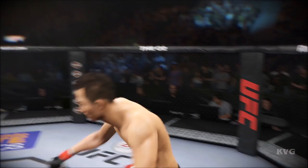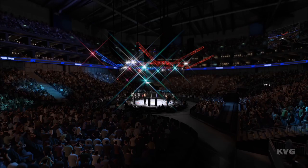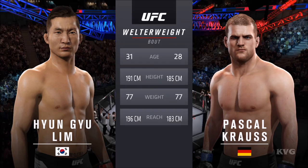Young-Joo Lim, ready to go to battle with Pascal Panzer Krause. Our tale of the tape for this welterweight fight: Krause is 28, Lim is 31. Lim is two inches taller and will have a five-inch reach advantage. Bruce Buffer takes the mic.